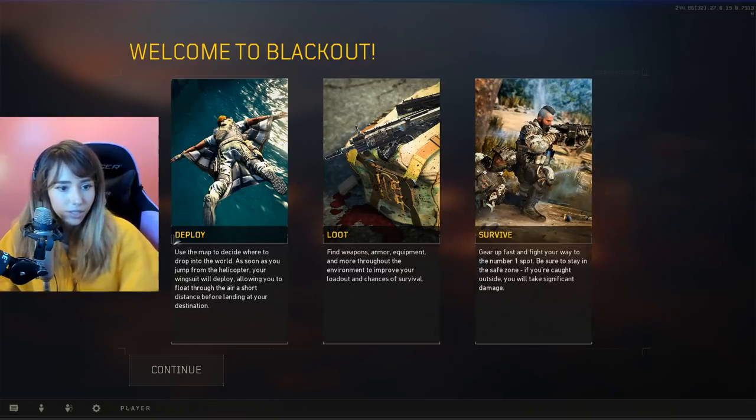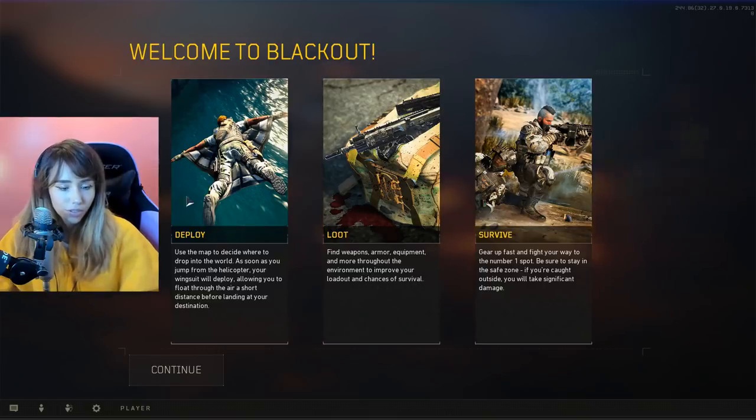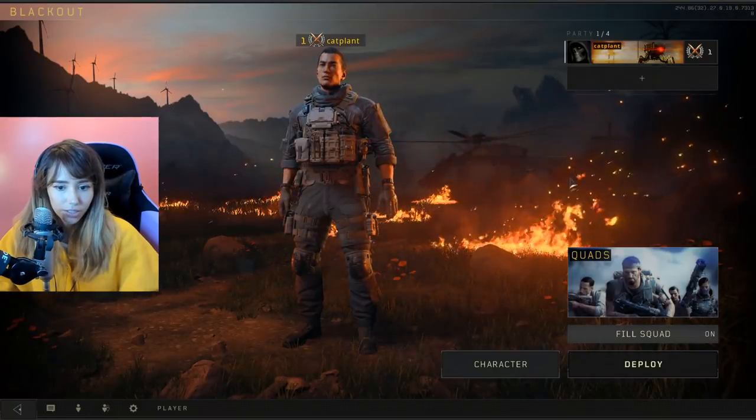Let's see what it says here. Deploy — use the map to decide where to drop into the world. As soon as you jump from the helicopter, your wingsuit will deploy, allowing you to float through the air a short distance before landing at your destination. Loot — find weapons, armor, equipment, and more throughout the environment to improve your loadout and chances of survival. That's just like any battle royale. The whole point is to get to first place and to make it to the safe zone.